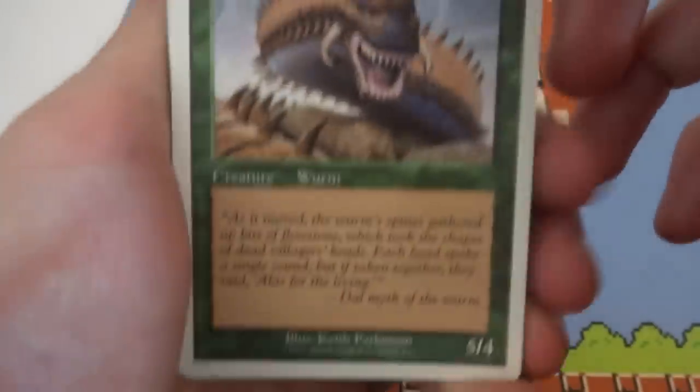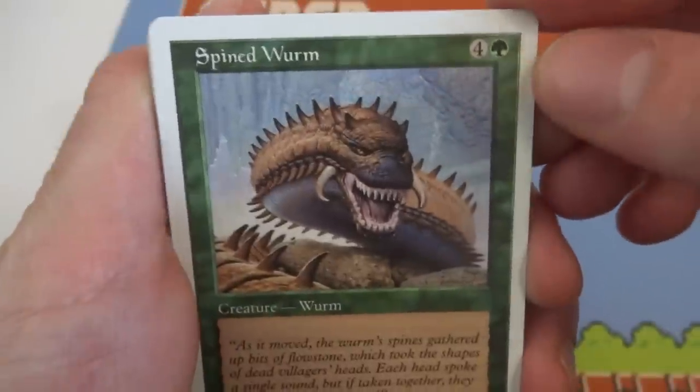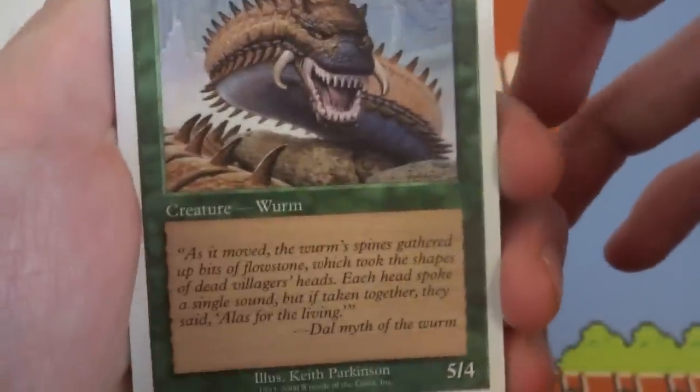Anyways, let's just open it up and see what it's about. Not really sure what to expect. If all these packs contain the same cards, they honestly might. So it looks like Fifth Edition — Spined Worm, four and a green, creature worm, it's a five-four.